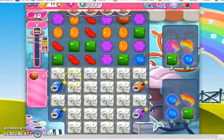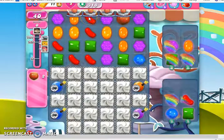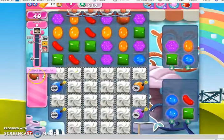Hi, this is Professor CC19, and today we are playing level 318 on our quest to the end of Candy Crush Saga, where we have 40 moves to collect 2 Hazelettes.